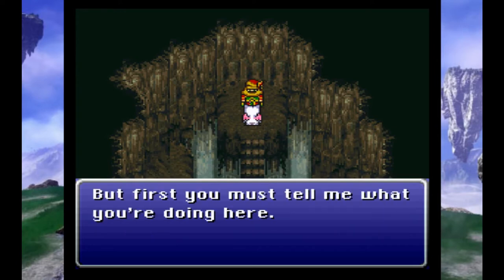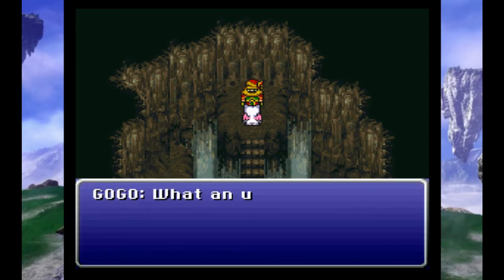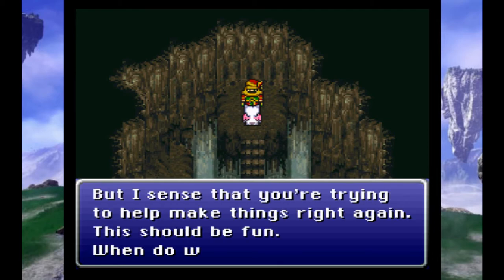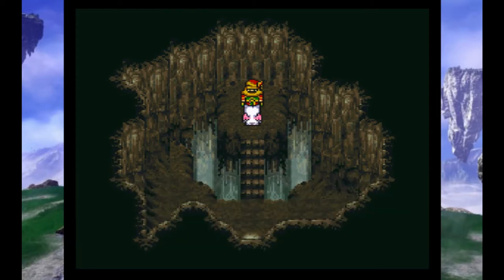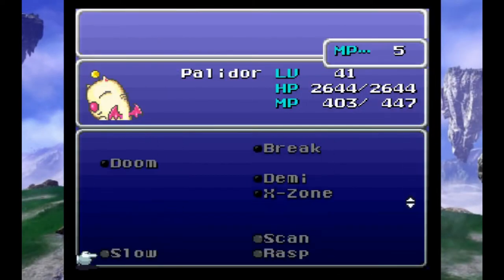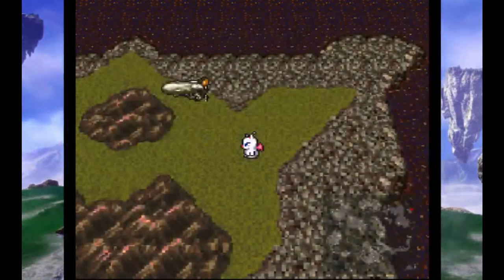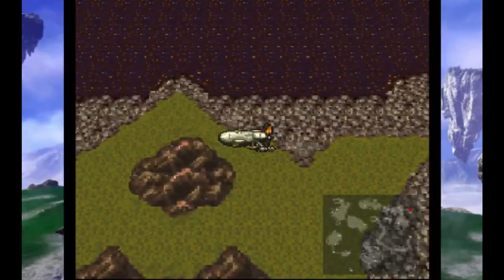'But first, you must tell me what you're doing here.' Well, the world got destroyed — Kefka's on the rampage. 'What an unusual tale. But I sense that you're trying to help make things right again. This should be fun. When do we leave?' Immediately. Rather than battling back through this difficult cave, we're going to use a magic spell here, try to avoid getting crushed by that big piece of stone, and we're warping out. Much easier.